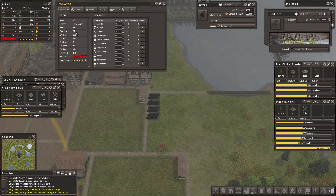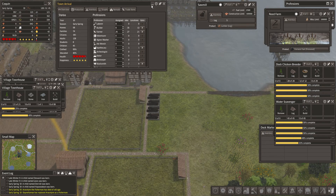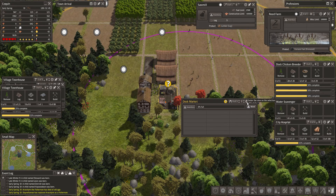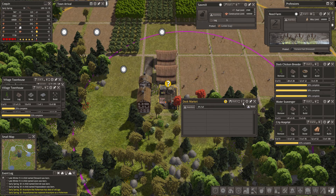58 houses, 74 families, so we're still upside down on that. Our new dock market is back here. Let's throw one person in here for now.